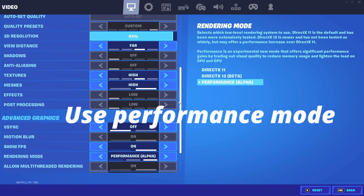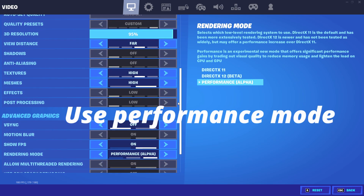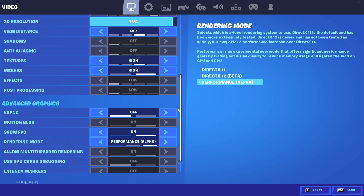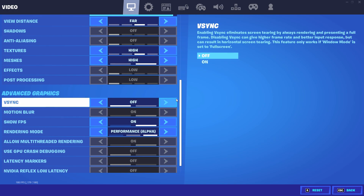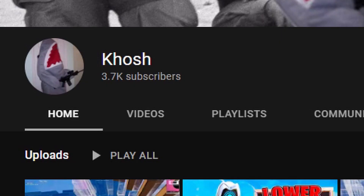The next PC tip is to use Performance Mode. Unless you have a monster PC, I would really recommend everyone to be using Performance Mode. It just makes your game feel so much smoother, cleaner, and more responsive — trust me on this.